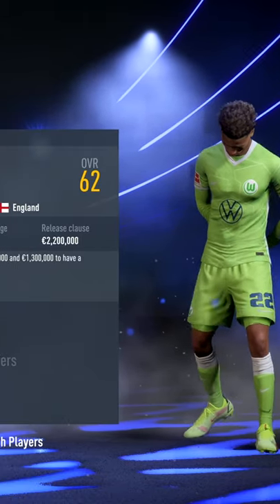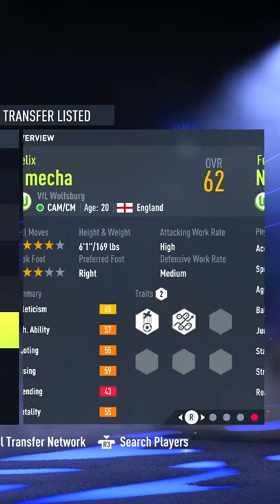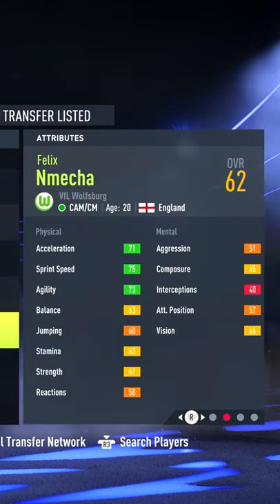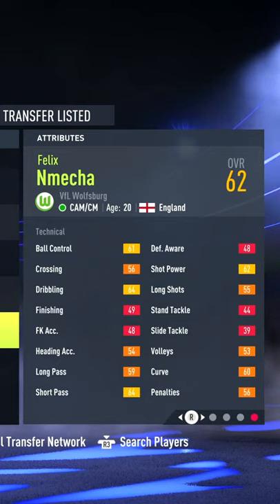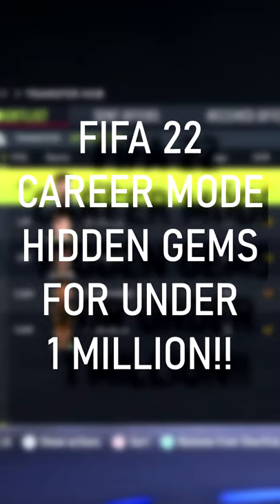And finally, Felix Emeka, attacking midfielder, 6'1", and already with the playmaker and technical dribbler traits. For around only €950,000, you can get him for less than his 2.2 million release clause. With 4-star skills and good speed, he's definitely a player under the radar for all career mode players. Tired of always signing the same players in every career mode?